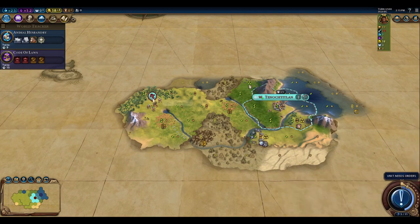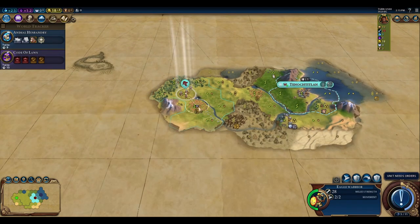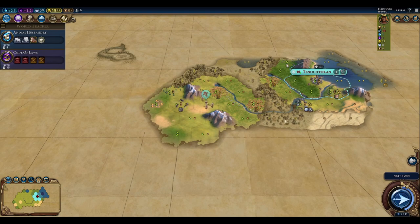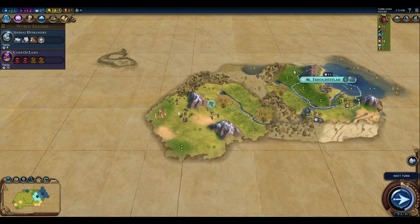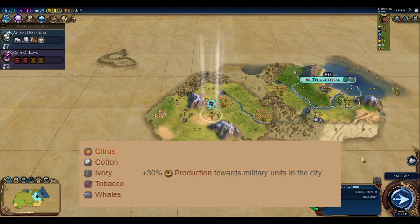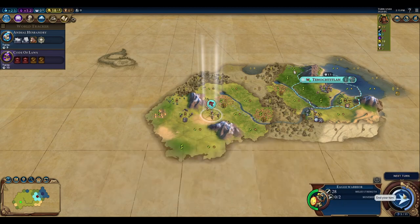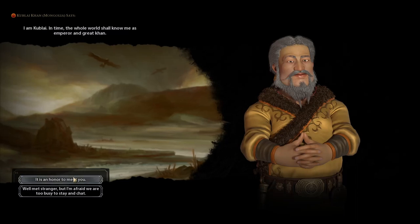Exploring through the rainforest reveals a tribal village and a source of ivory. There's no easy way to remember all military bonuses, but ivory gives a military production bonus if you put an industry on top of it — you can remember it thematically since tusks could be used as weaponry. So our three industry options now are gold, buildings production, and military.